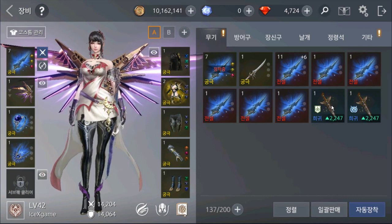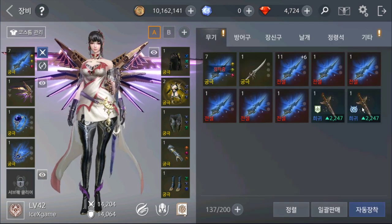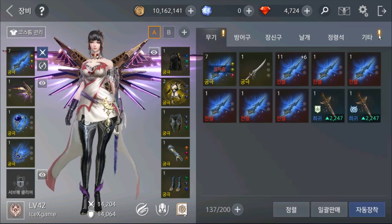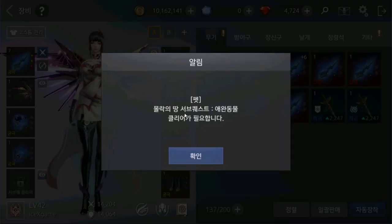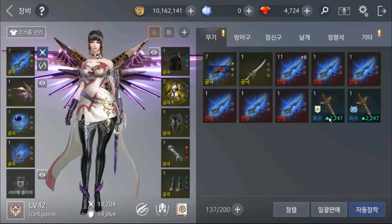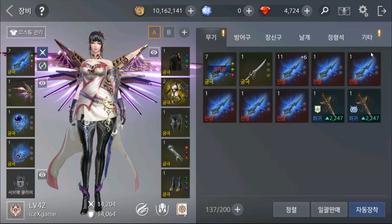How about this one? This one is a new equipment or accessory. This will give you some stats. You need to pass 8 main quests, if I'm not mistaken, to get this new accessory.